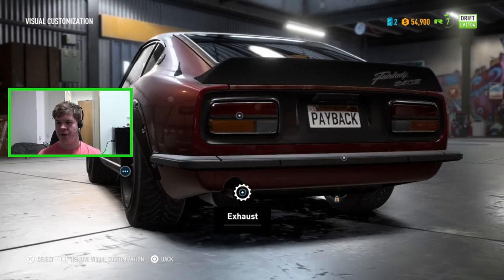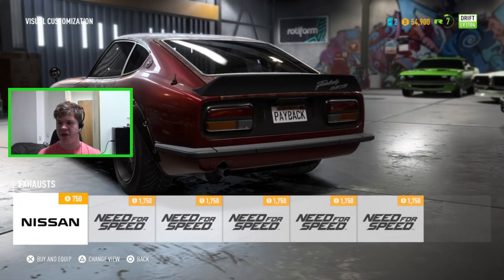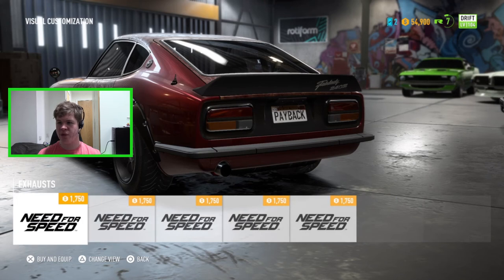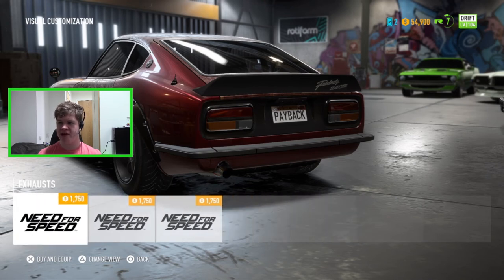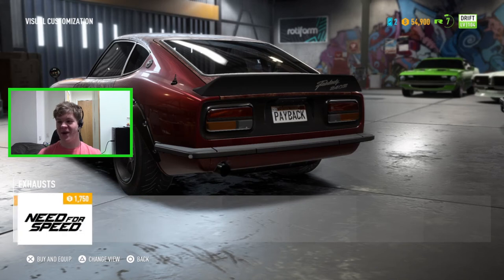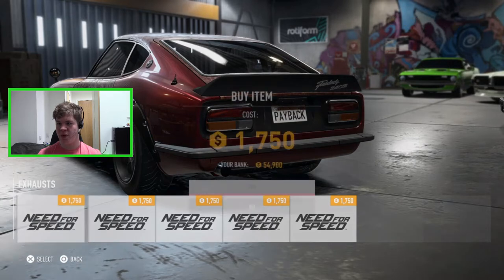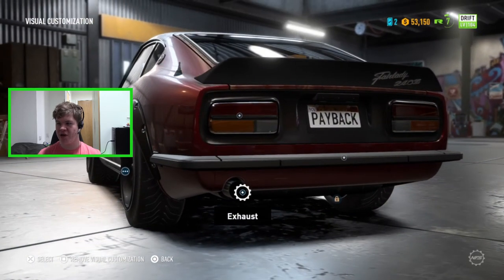For the exhaust, we have the standard Nissan one, another Nissan option, an upturned pipe, a downward-facing one, a sticky-out one, and then this nice clean one that fits neatly into the cutout — I quite like that one. I'm going to go for it; it looks very neat and fits hunky-dory.